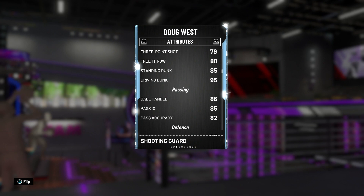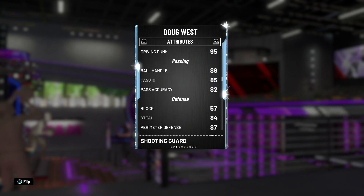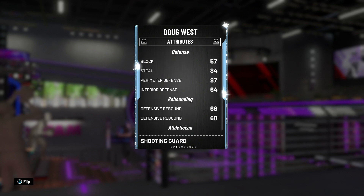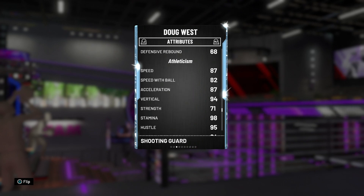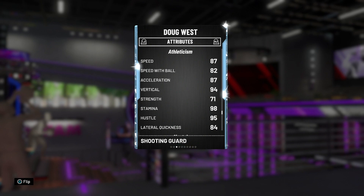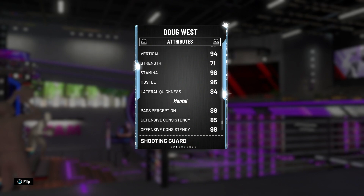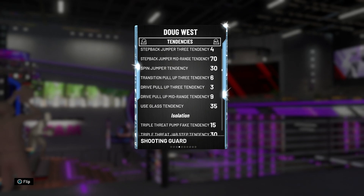This man is a slasher — he could really throw it down. Ball handle 86, pass IQ 85, accuracy 82, steal 84, perimeter defense 87 — I like that. Speed 87, speed with ball 82, acceleration 87, vertical 94, stamina 98, lateral quickness 84. This man is a dunker — I like that.